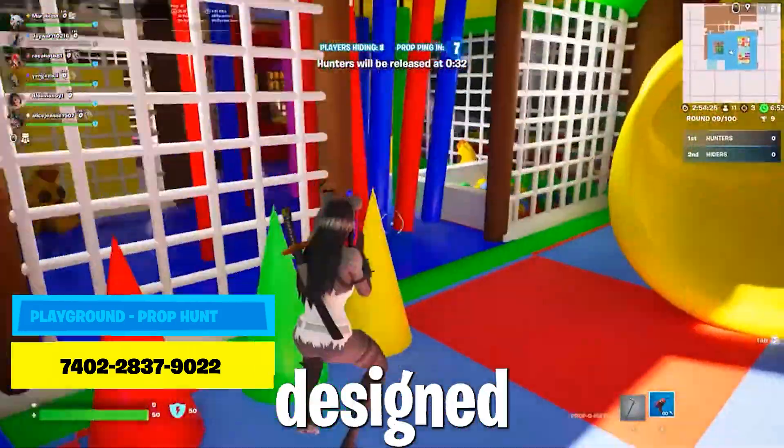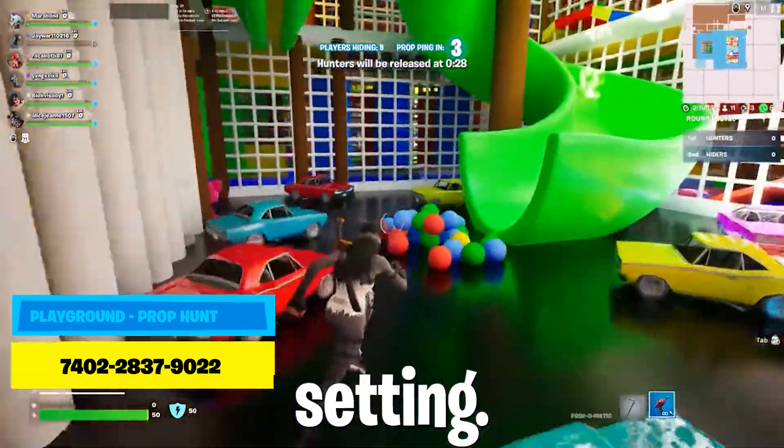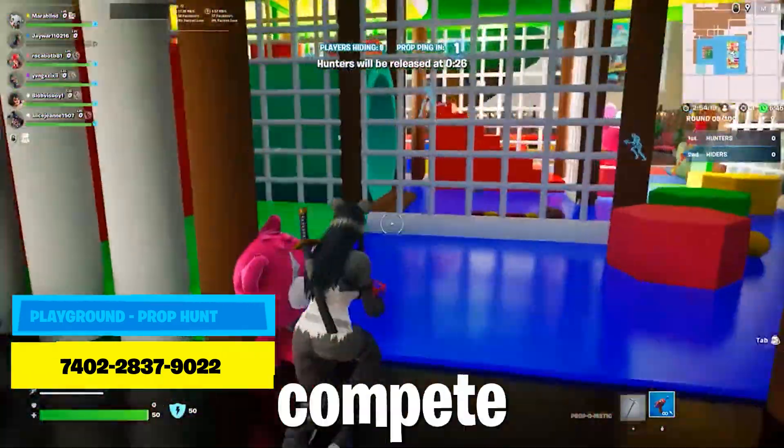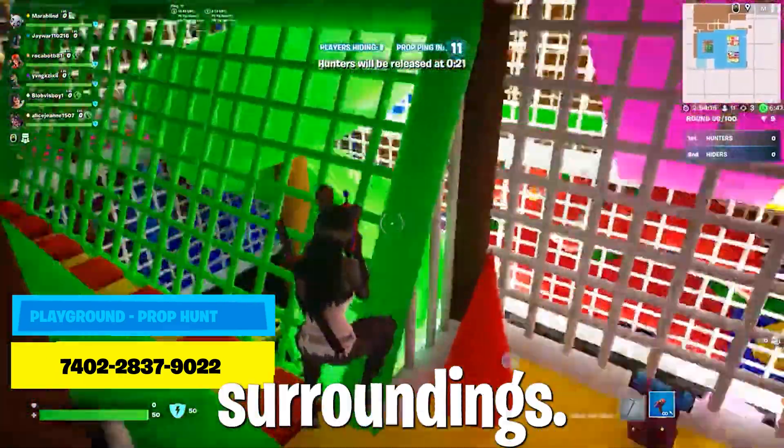The Playground Prop Hunt map is designed for 2-24 players and offers unlimited fun in a big playground setting. Teams compete against each other in a thrilling game of Prop Hunt, where players hide as props and try to blend in with their surroundings.